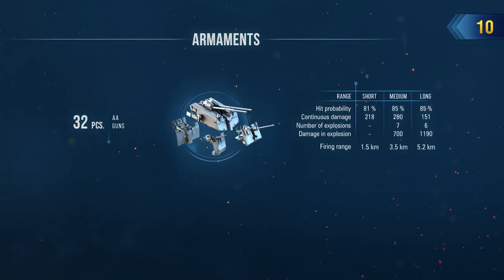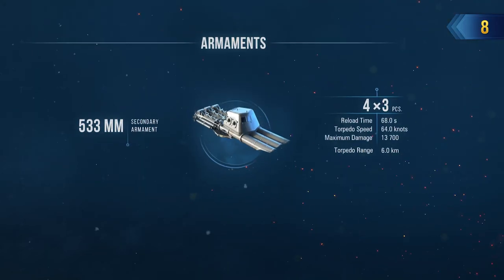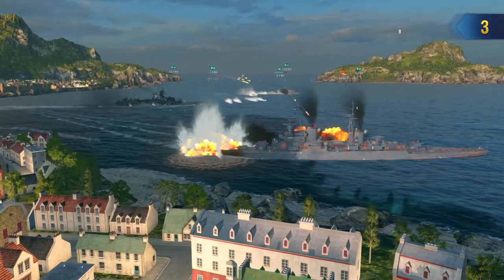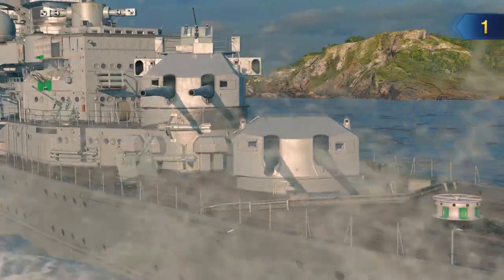The image of this ruthless raider is further complemented by both her torpedoes and powerful AA defenses. While facing threats from the air or clashing with her enemies in close-quarters combat, Prinz Eugen is likely to have the last word.